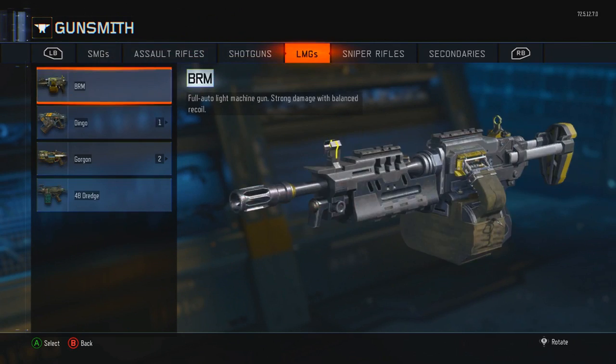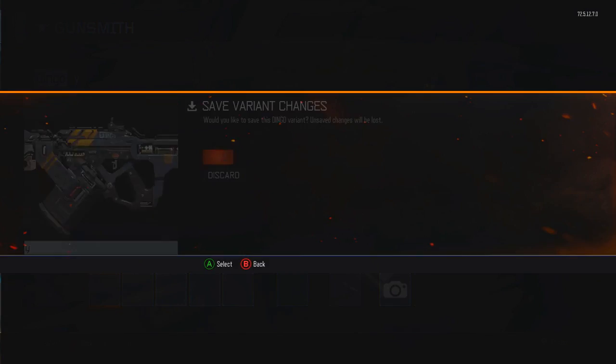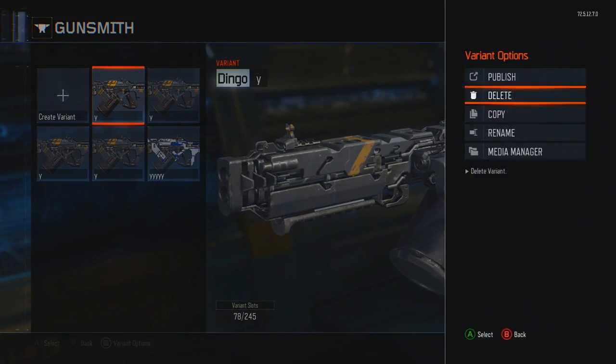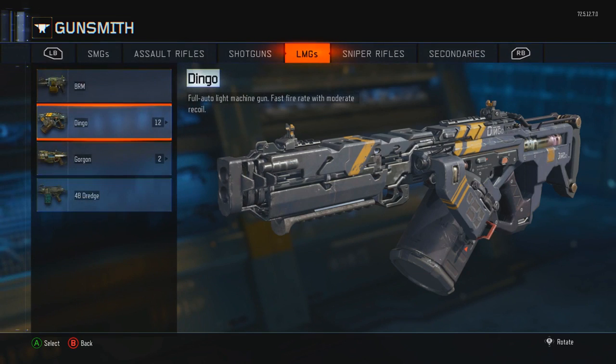You can keep doing this glitch with other weapons. I'm gonna be doing this with the Dingo right now, and I created like 10 to 15 variants because this time I couldn't get them lined up. Sometimes when they are lined up — one on top, one on the bottom — and when you delete the variant it might go to a different gun and won't be the Dingo, so just keep trying over and over again.